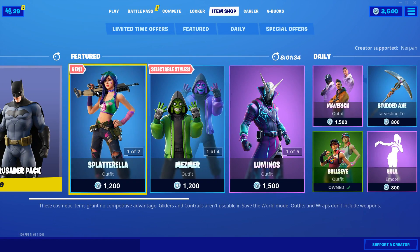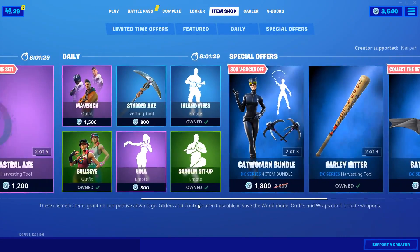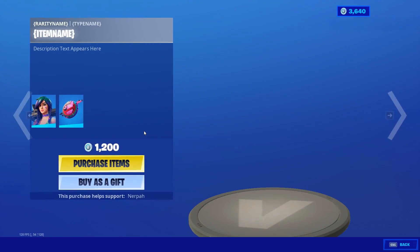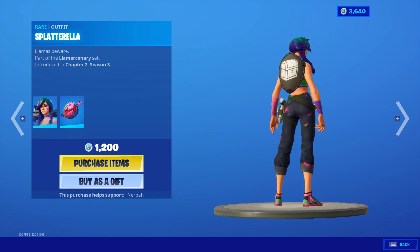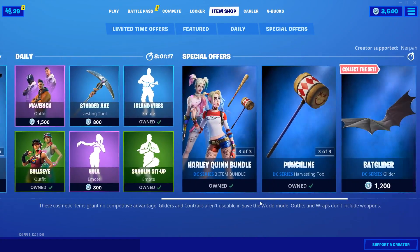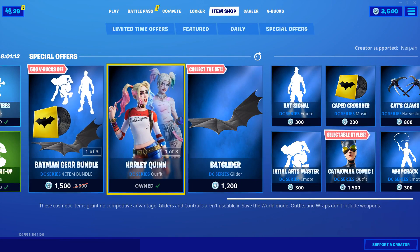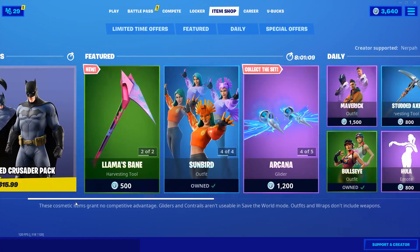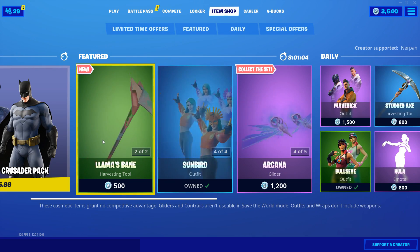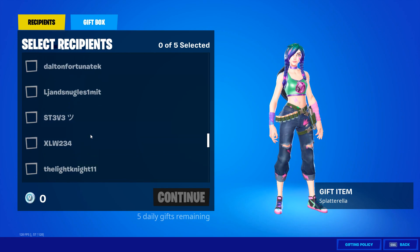Before we dive into the rest of the video, we're going to send our daily gift to a lucky subscriber. This item shop is one of the most stacked item shops we have seen in so long in Fortnite. We have a brand new skin, the Splatterella, which looks amazing. We also have the Batman Crusader pack coming back and all of the DC collaboration skins — the Batman skin and the Harley Quinn skin. I'm going to send someone the Splatterella skin and also the Harley Quinn skin.